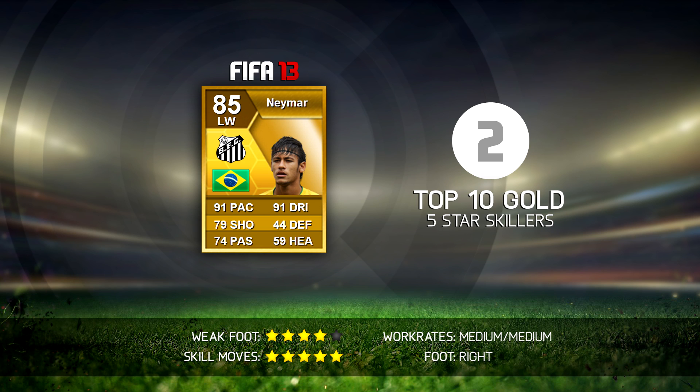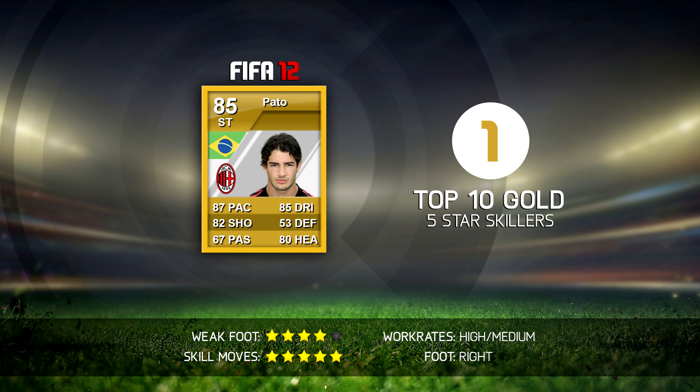Number 1 is my favorite 5-star skiller of all time — Alexander Pato in FIFA 12. This man was just absolutely incredible. Look at his stats: 87 pace, 82 shooting which felt like 90, 85 dribbling, and 80 heading. He played for AC Milan, so there were a lot of options to link him up with — including other 5-star skillers like Ibrahimovic, who was also at AC Milan at the time. Such a shame he got downgraded on FIFA 13 and FIFA 14 to 4-star skill moves, because he's still amazing this year but I don't use him as often anymore. On FIFA 12 I also dedicated a video to him called Unlocked Edition — a link is in the description below.